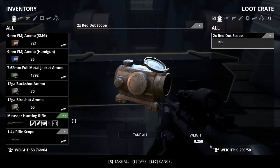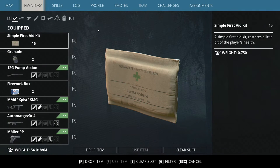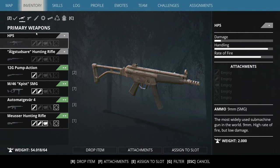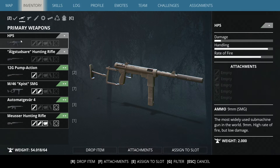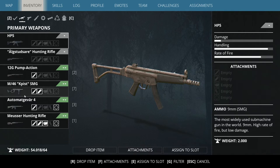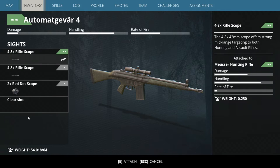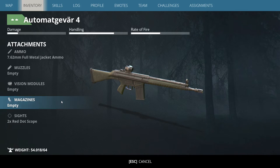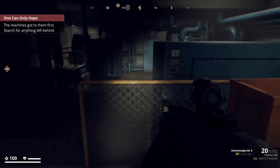We have HP5 - what's the damage? It's using 9mm ammo for the SMG. Damage, handling, rate of fire. A little higher damage, lower rate of fire and better handling compared to the pistol. Okay, HP5 - no problem. Automatgewehr - I'm going to go with the attachment, and instead of the 1-4 rifle scope I'm going to take the 2x red dot scope because that one is clearly better. Oh yeah, that's going to work wonders.